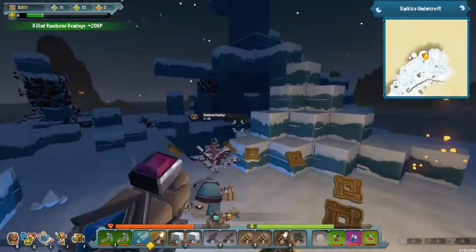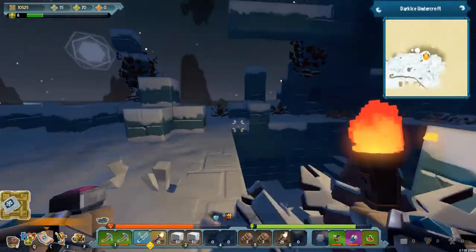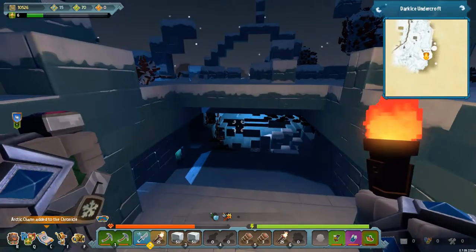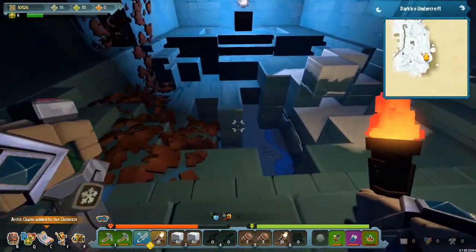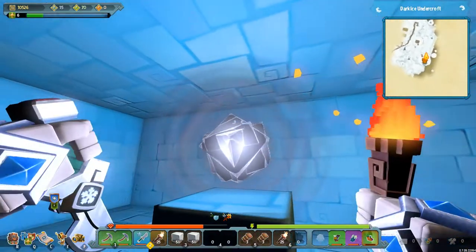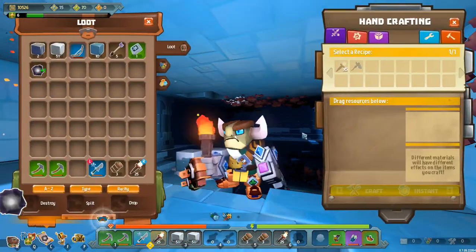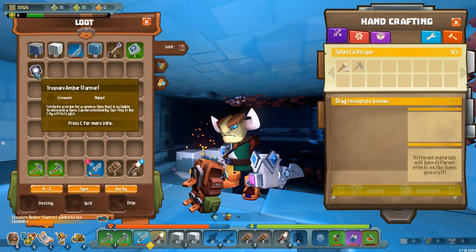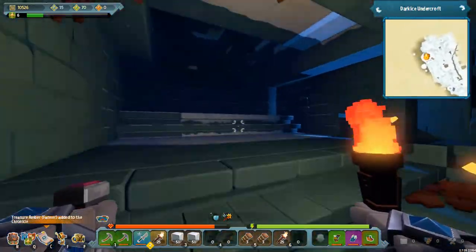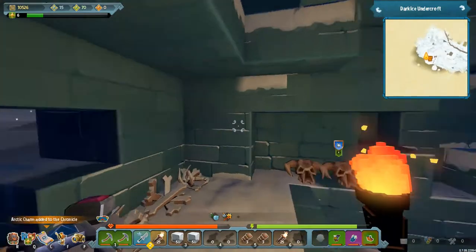I got hit by something — that's a very short range attack if it was an attack at all. There's a hole in the bottom of the world, that's not something we want. A Treasure Amber Farmer — interesting. We're gonna have to crack that open in a minute and see what's inside.